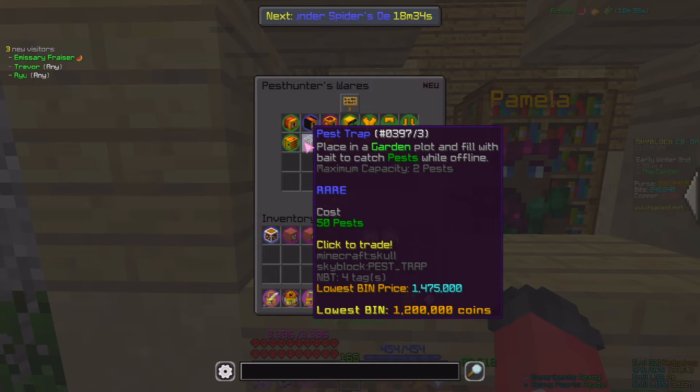We then have a Pest Trap. You place this in your garden plot, anywhere on the garden plot, whatever one you want. You fill it with bait depending on what Pest you want to try and get. While you're offline, Pests go in there and the Trap basically traps Pests so you can get extra Pests. Normally you can get a max of 8 when offline, but this one has a capacity of 2, so you'll get 10 max offline.